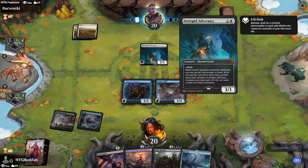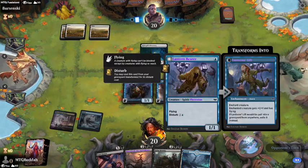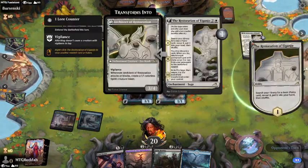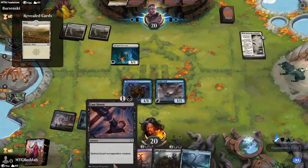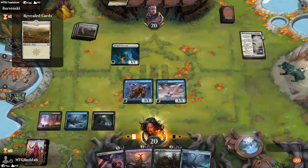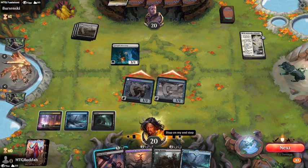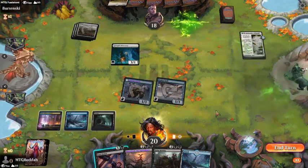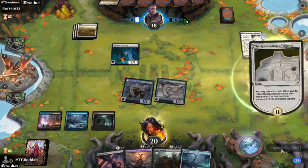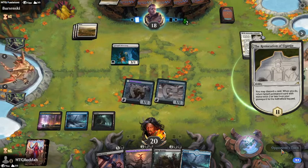If he attacks I'll block with the non-Phyrexian to get his lifelinker off the board. I've got a flying Phyrexian now. He's going to search for a land — that won't be a Phyrexian. Next turn I'll have access to a kill spell. The question becomes: do I want to kill this or not? I think we're just going to attack with both. This is an instant so I have access to kill it, or wait — if he casts a Phyrexian I can kill that.